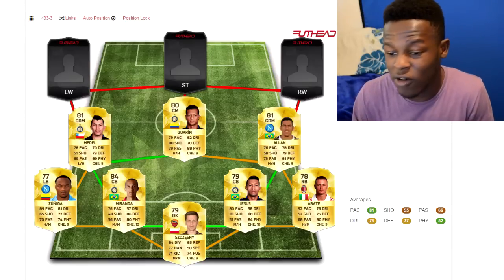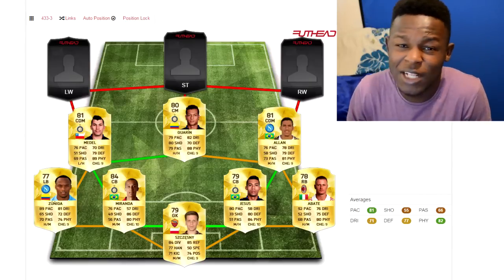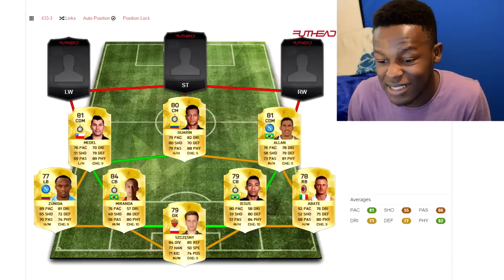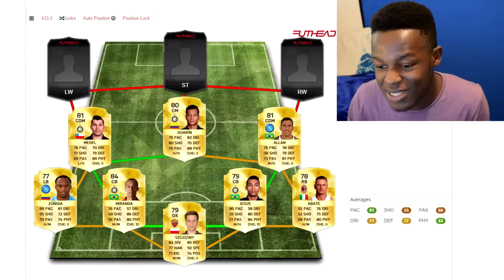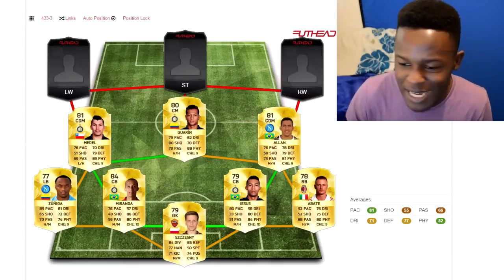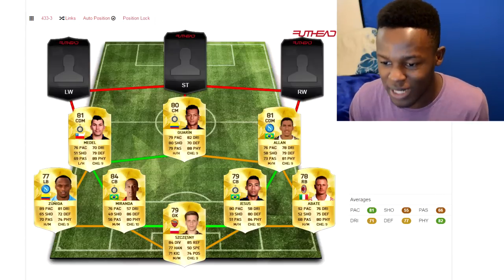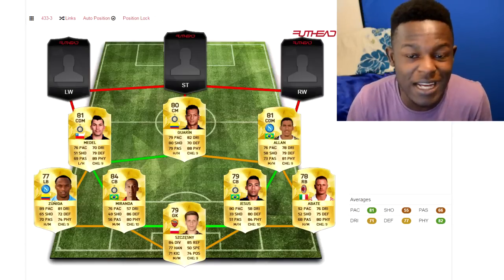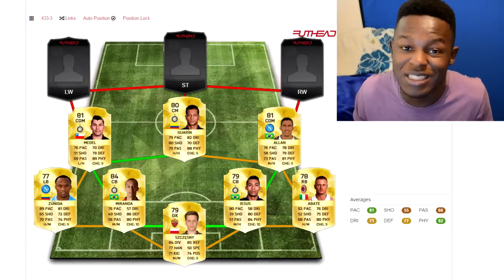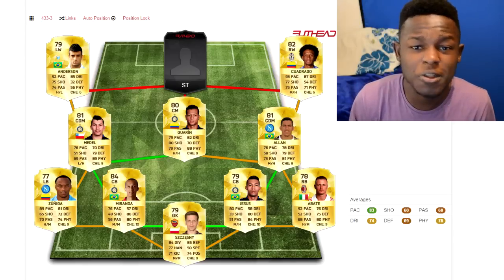In the center midfield position I went with Guarin, mainly because in the past few FIFAs this guy has been a beast and I don't see him being a letdown in FIFA 16. He's got insane stats — 88 physical, 82 dribbling, 79 pace, 80 shooting. He basically has well-rounded stats. He's only 80 rated so he'll probably be cheap at the start of the game, which is why he's made it into this team.